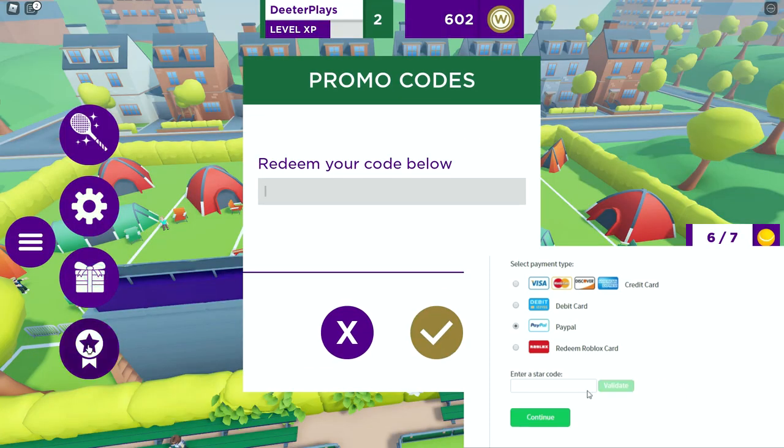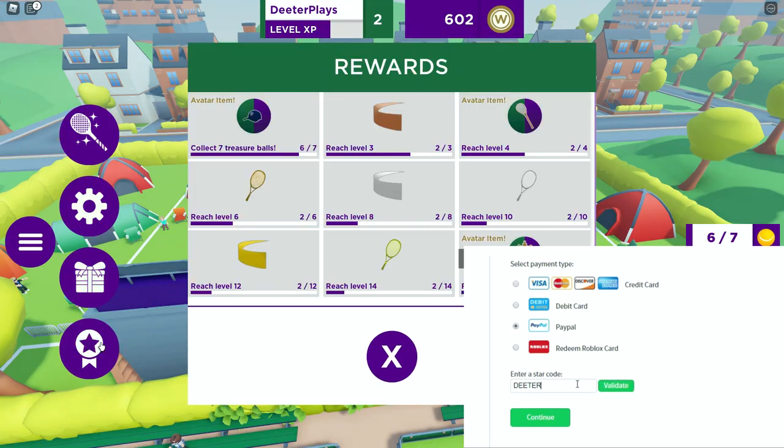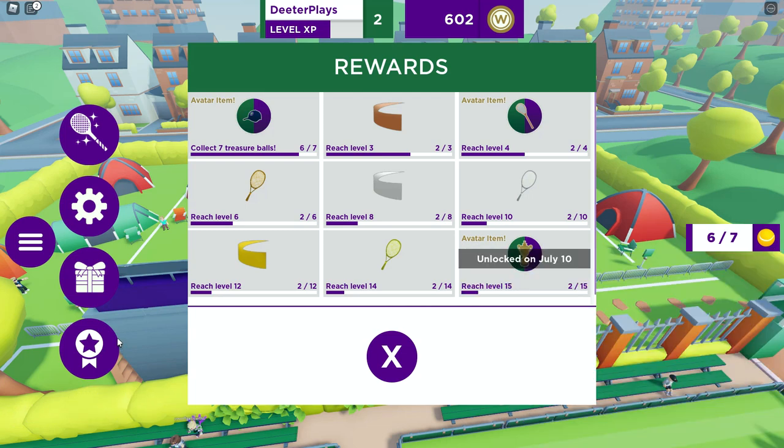What's up guys? Welcome back to DieterPlays. We've got a few free items here in Wimble World. So as soon as you go in the game, that little badge on the bottom, you can see we've got a free avatar item if we collect seven treasure balls.